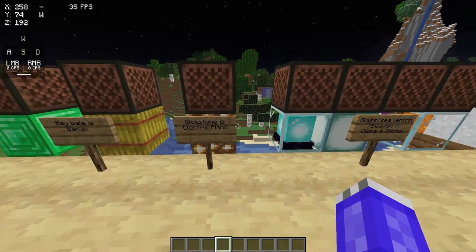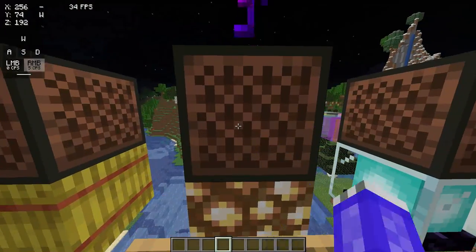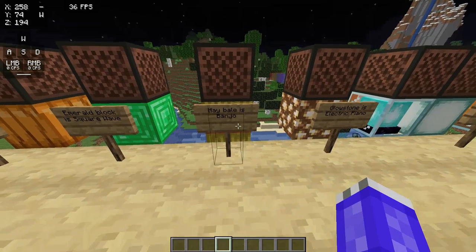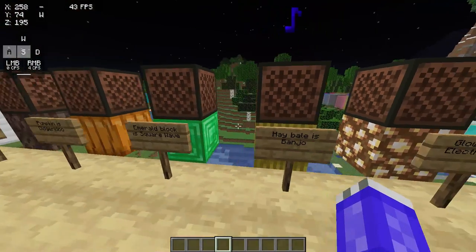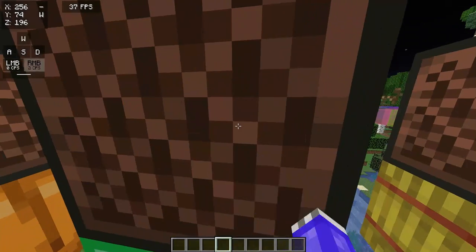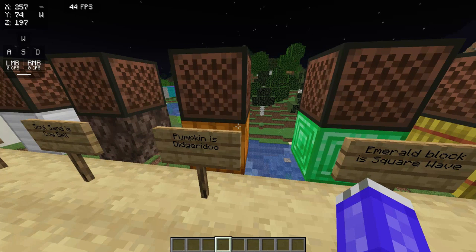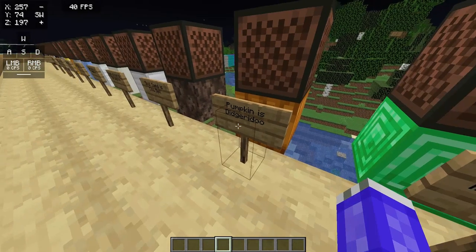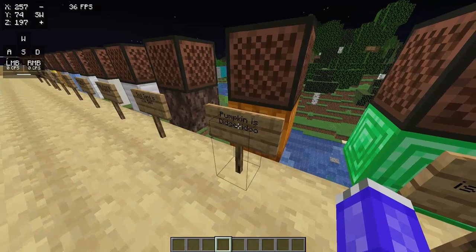Glowstone, which is one of my favorites, is electric piano. I also use glowstone over here. Hay bale is a banjo. Emerald block is called a square wave. A pumpkin — which can only be a pumpkin; I've tested jack-o-lanterns and carved pumpkin, but only a normal pumpkin — is a didgeridoo.